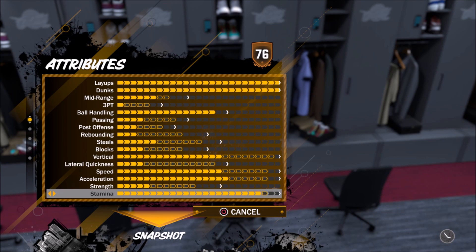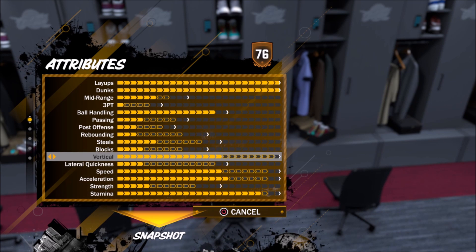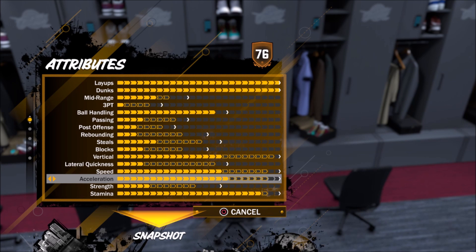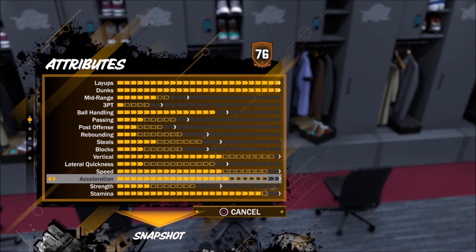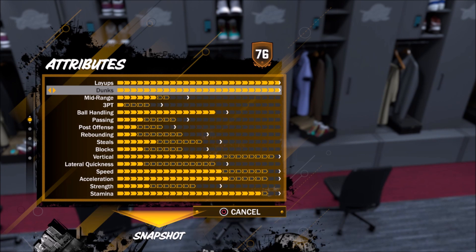The first thing I want you to try is to upgrade your ball handling, your vertical, your speed, and your acceleration. Because the faster you're driving to the paint, the more likely you are to get a contact dunk. So upgrade everything that involves speed if you can. And also if you can, you obviously want to max out your dunk so you can get the highest contact dunk possible.